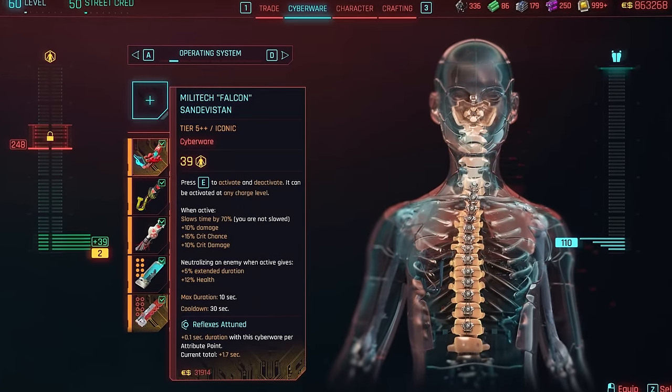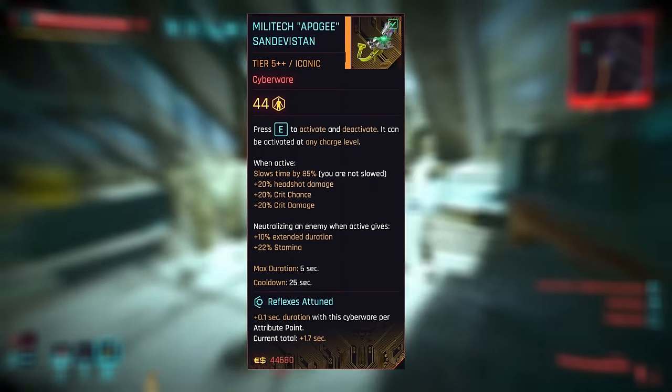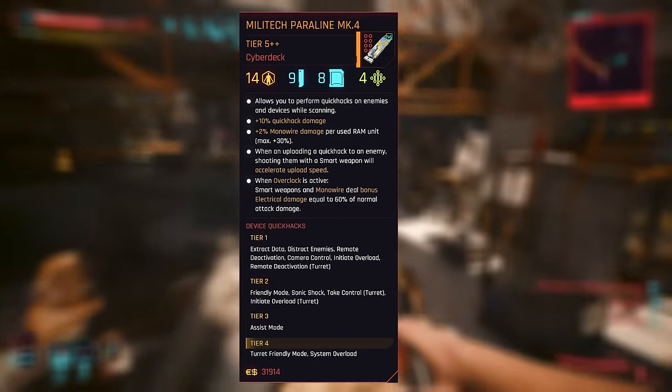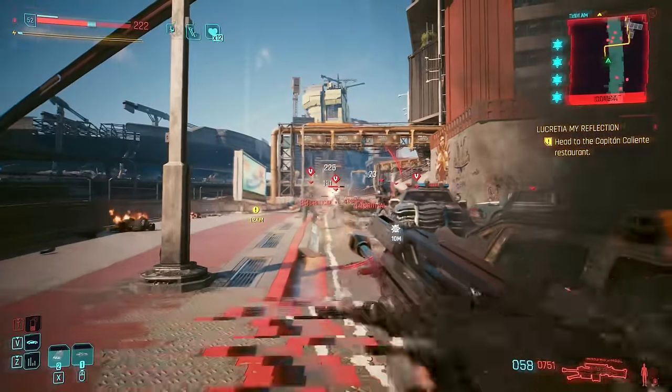A key decision you'll have to make when it comes to your build in Cyberpunk 2077 is which operating system to run with. From the time-slowing Sandevistan, invincibility-granting Berserk, to the dressed-up magic system of Cyberdeck, or even the simple but underrated Chrome Compressor — I compared them all so you don't have to. Now sit back, relax, and let's get to it.